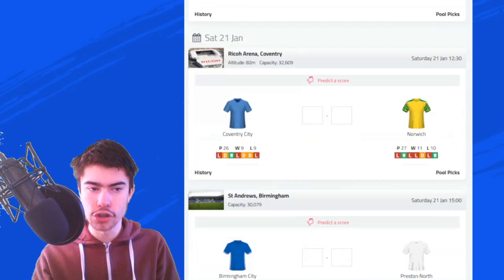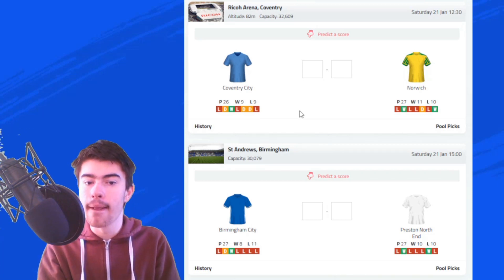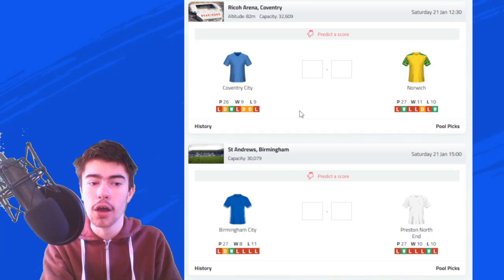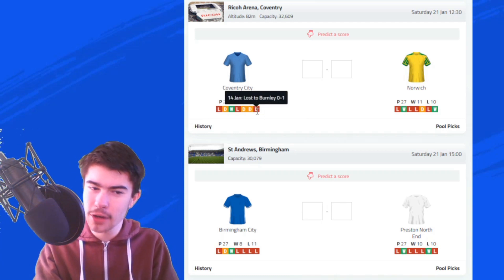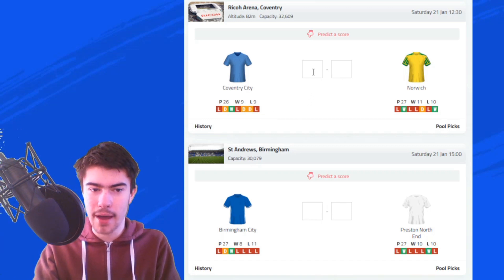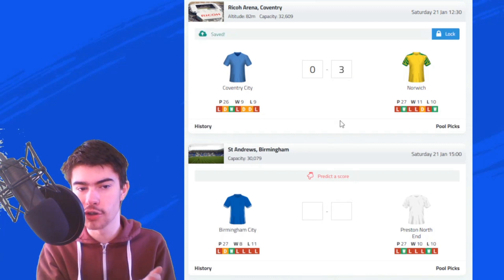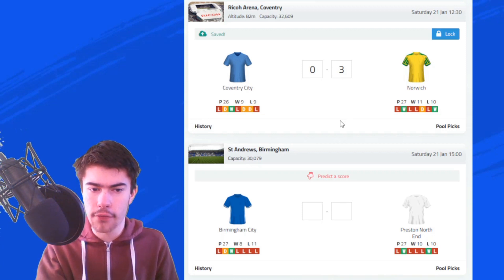Next we move on to Coventry City against Norwich City. Norwich's first game under David Wagner ended in a victory for the Canaries, beating Preston 4-0 in their last game. Coventry City did lose in their last game — a 1-0 defeat against Burnley. I think Coventry will lose this one as well against a Norwich side high on confidence after that victory. I'm going to go for a 3-0 victory to Norwich City, which was actually the scoreline in the reverse fixture when these two sides faced in the first half of the season.